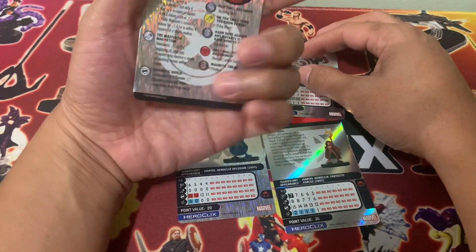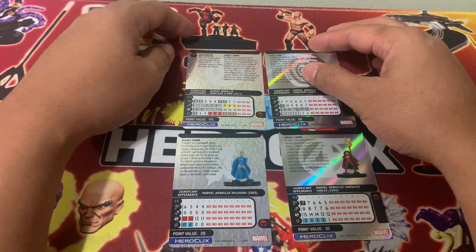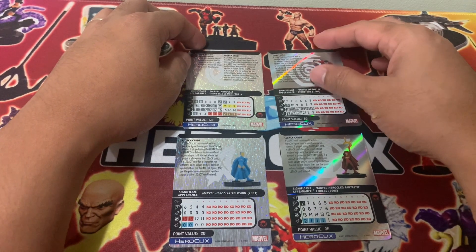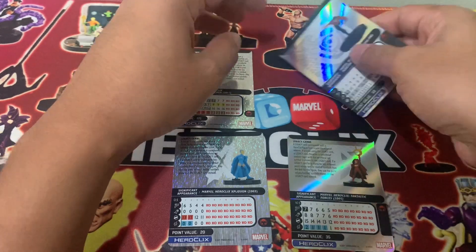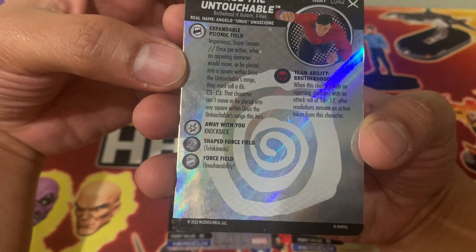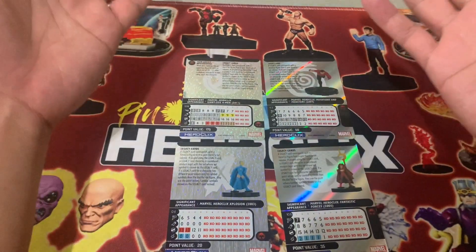For Magneto, perhaps we can equip him with a shield, or something that grants additional damage — maybe a utility belt. For Unus the Untouchable, probably an emotional modifier, so that if enemies are able to get close — meaning you rolled something other than one to three — the emotional modifier can decrease the attack value of anyone within four squares.